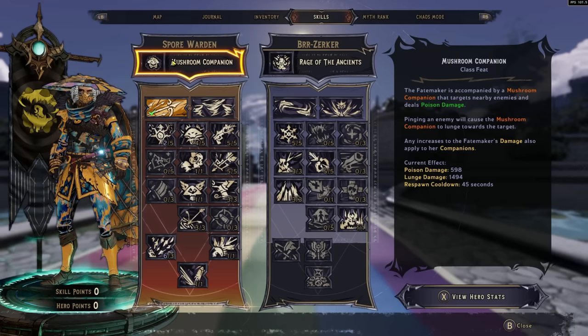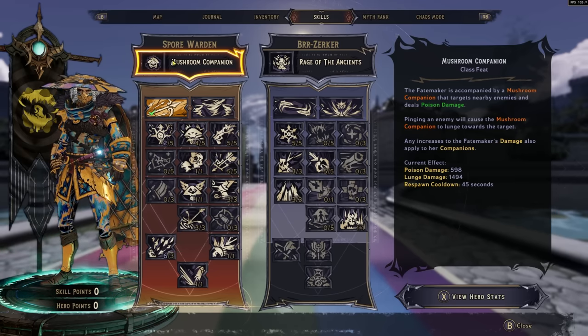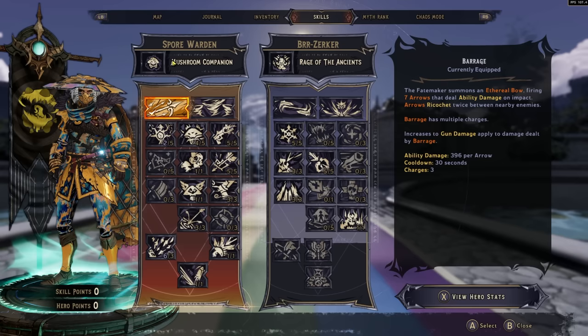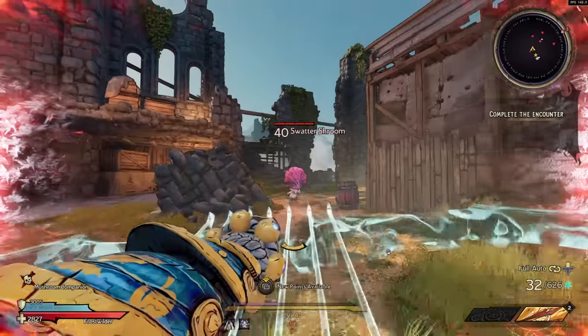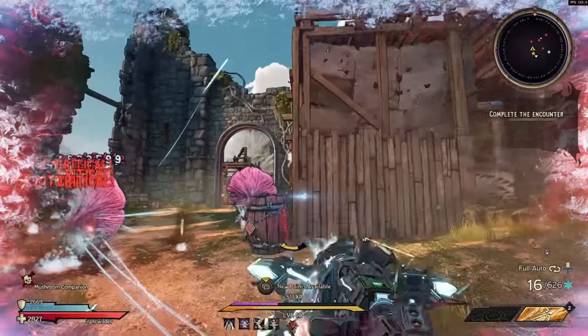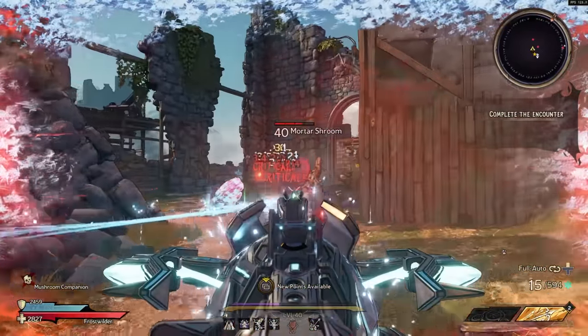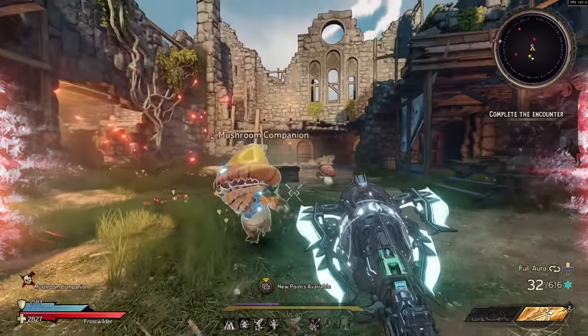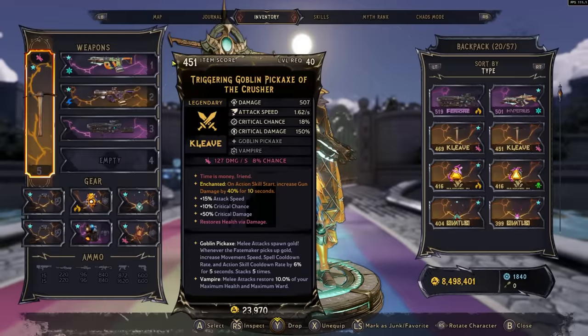Starting out with the Spore Warden — it is a ranged class. Your always-on class feat is a mushroom companion that deals poison damage to nearby enemies. Your action skills include Barrage, one of the best action skills in the game, which gives you three charges of a shotgun blast of arrows, and Blizzard. Barrage has a lower cooldown and three charges, meaning there are a lot of enchants that synergize with action skill start — for example, this 40% gun damage bonus.